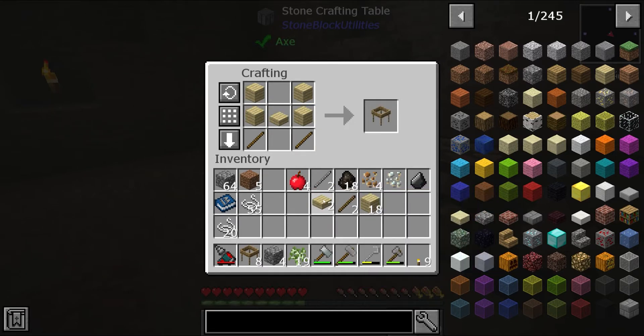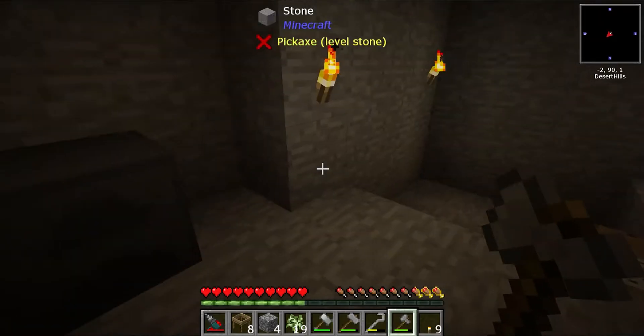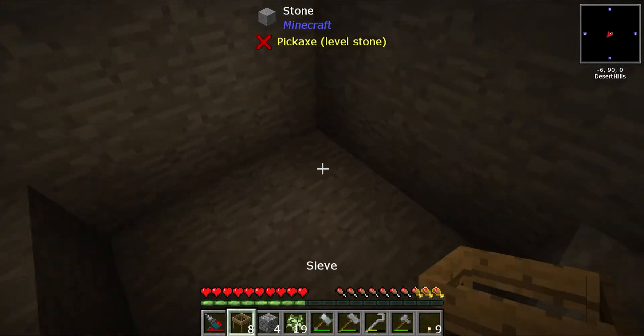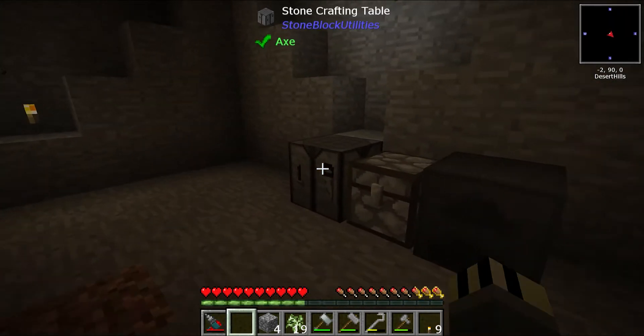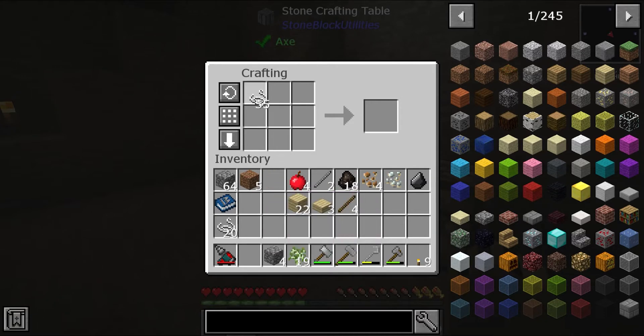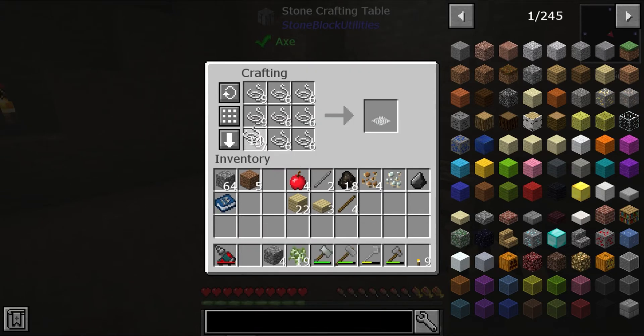We now have got no need for this because we've already got one. I'm an idiot - thank god I didn't create that because that is utterly useless. What you want to do is make a grid of 9. Now what we do is put this around like this, and we're going to need more string...